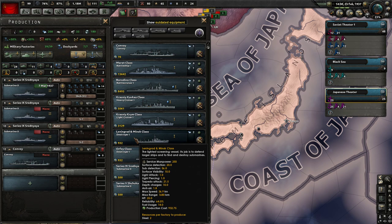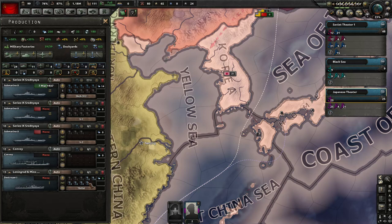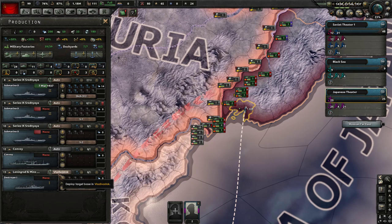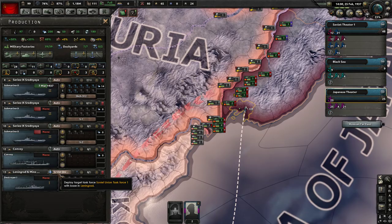We want the Leningrad and Minsk class to be produced under screen ships. We can say produce infinitely and they'll show up somewhere. By default it deploys automatically - currently it's going to Crimea. I can force it to deploy somewhere else, like Vladivostok. I can also tell it to deploy to a specific fleet or task force, and it will automatically join that task force when built. You can also change the name of the vessel - it automatically names things but you can choose a specific name.